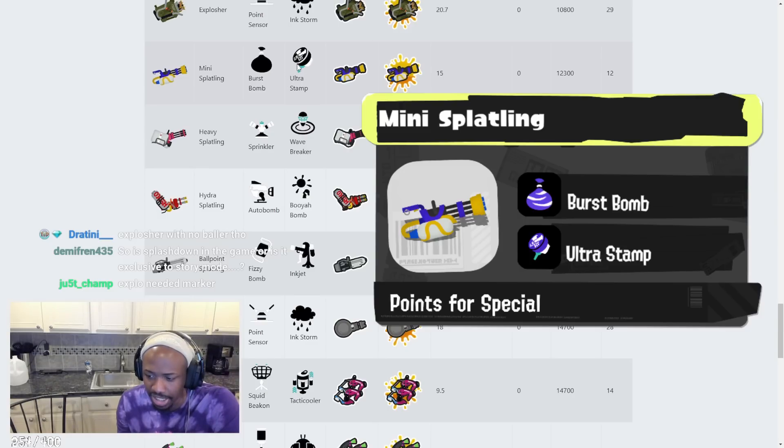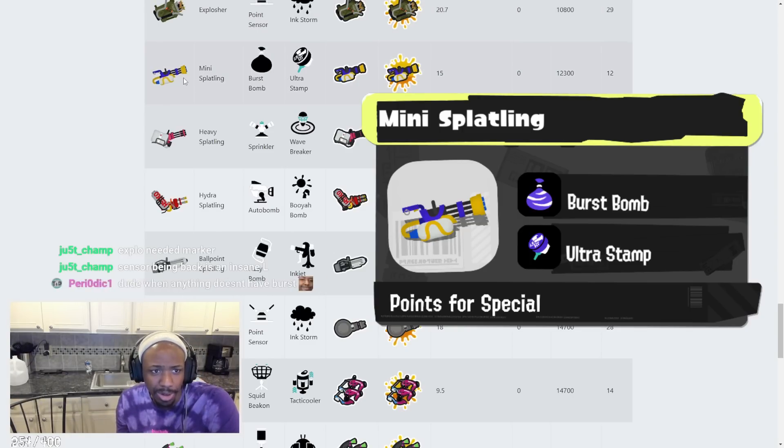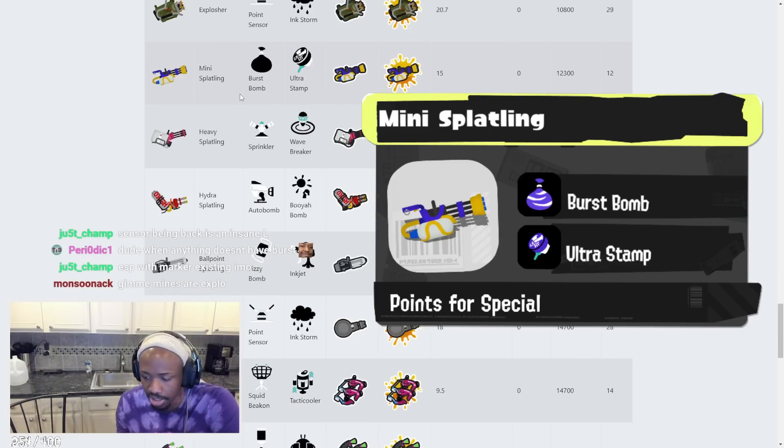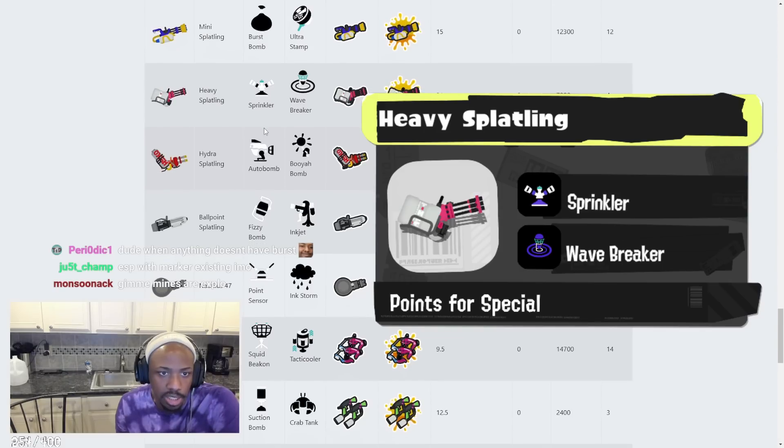Mini Splatling has Burst Bomb and Ultra Stamp — that's like the regular Mini Splatling with the Kensa variant from Splatoon 2 mixed. It's actually kind of cool. Burst Bomb will help it in close-range situations, Ultra Stamp will help in close-range situations too. The weapon will be able to fight in many different ways — very strong combination for it.